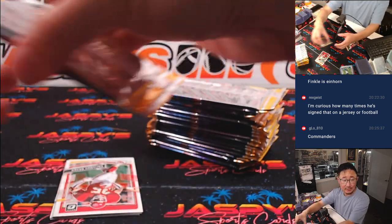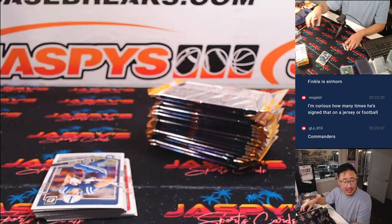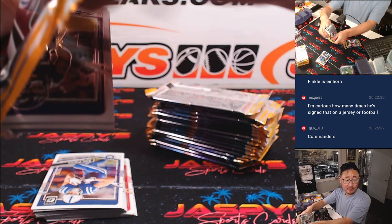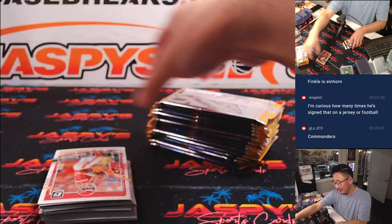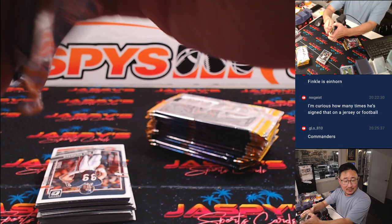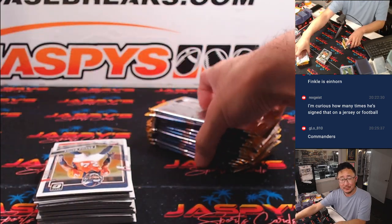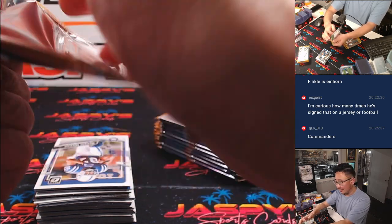They got Jaden Daniels, they got Austin Eckler, Brian Robinson Jr. They've got kind of a fun wide receiver room. Terrick McLaurin is finally going to have a capable quarterback — he's been putting up numbers with mediocre quarterbacks. What can he do with a capable QB? Terrick McLaurin, Jahan Dotson, Jamison Crowder — got some names in there. Zach Ertz is on that team. Jaden Daniels is going to make this a more entertaining team to watch, at least.